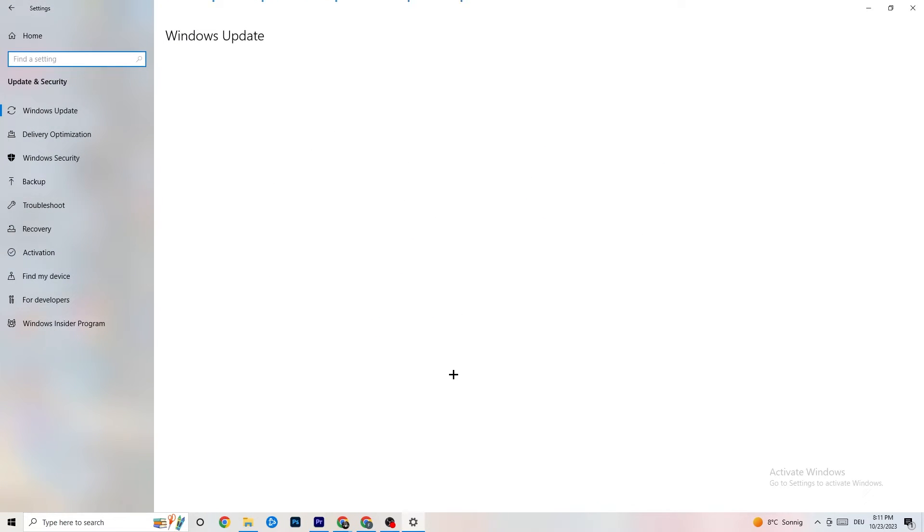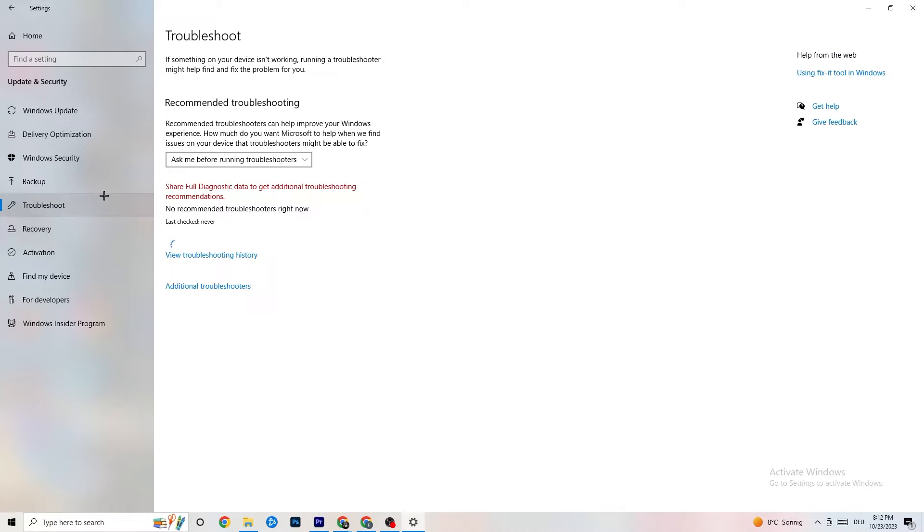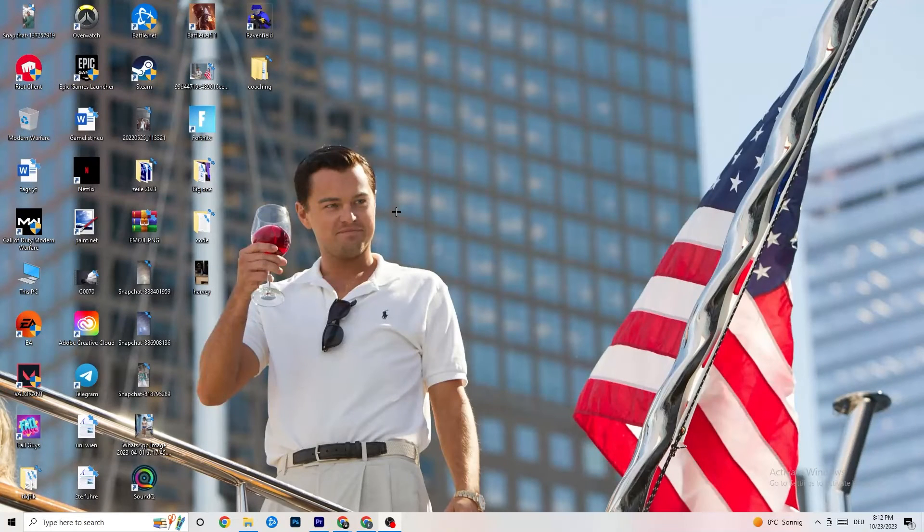Go back to main Settings and click 'Update & Security'. Stay on 'Windows Update' and check for updates — keeping Windows updated increases your system's performance and helps with every issue you're having. Update to the latest Windows version. You can also go to 'Troubleshoot' and let your system search for anything not working correctly. Sometimes it will find something, sometimes it won't — just try it out.